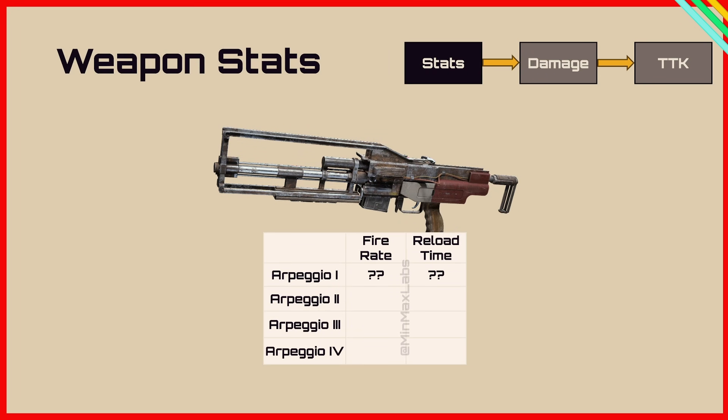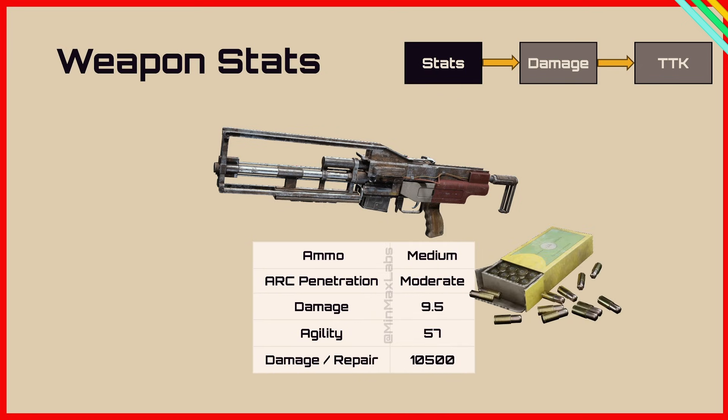For the weapon stats, we don't know the fire rate or reload time but we'll find them out in the video. In terms of the scaling we've got plus 20, 40 and 60% for the fire rate and minus 12.5, 25 and 50% for the reload time. The ammo is medium which gives arc penetration of moderate, the damage is 9.5, the agility is 57 and the damage per repair is 10,500.